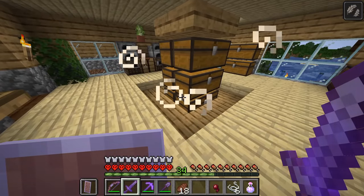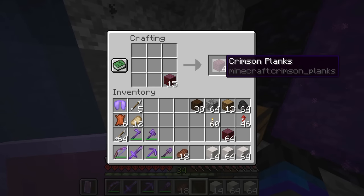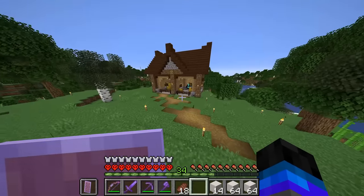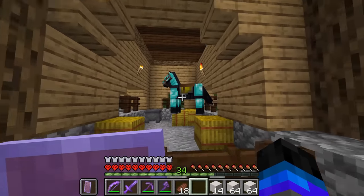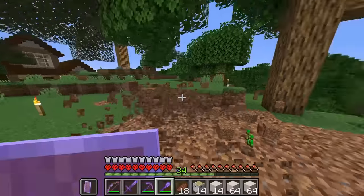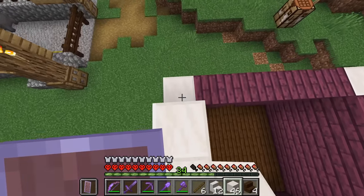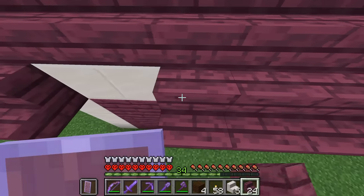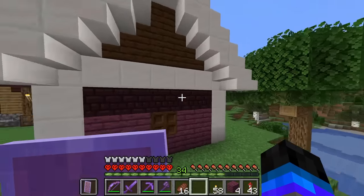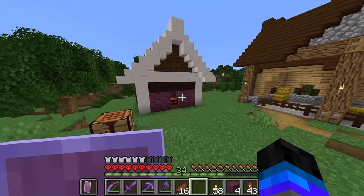Now what I actually want to move on to is a little bit more building. I picked up all this material in the nether earlier and that was for good reason - I wanted to try and use these crimson planks for a build. I thought they would be a lot more red than purple. So at the end of last episode, episode eight, we made a nice lovely home for horsey over here. But to make it fair for all my animals in this world, I thought we'd better make a little house - a kennel for Jeff.